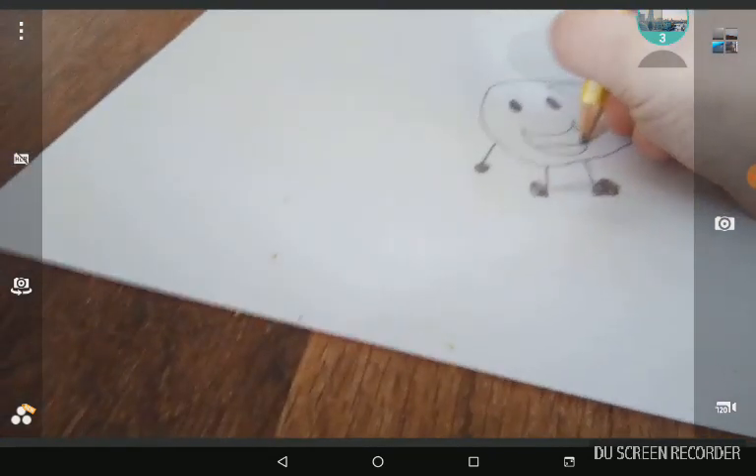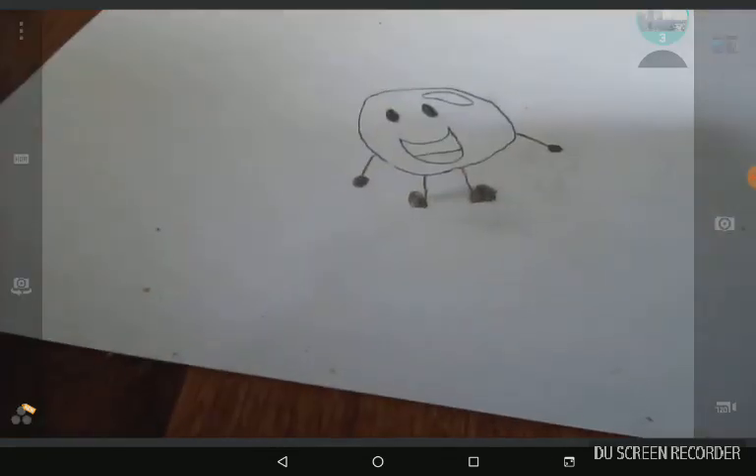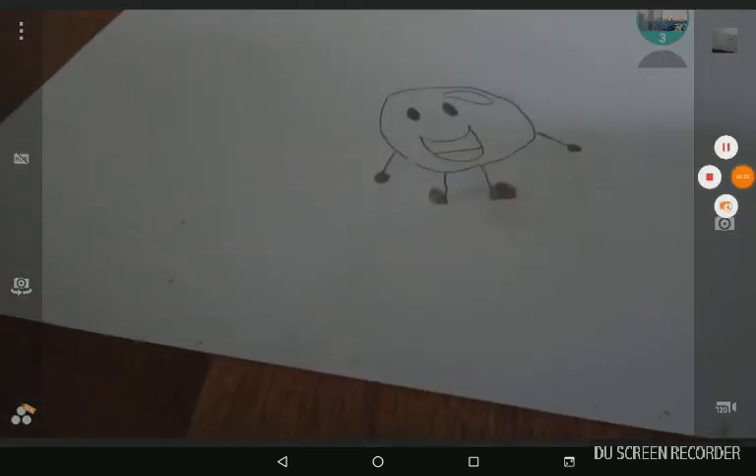And I guess that's it — how to draw Bubble. So goodbye. Yeah, he wasn't saying that. Man, my tablet's stupid. Thank you.